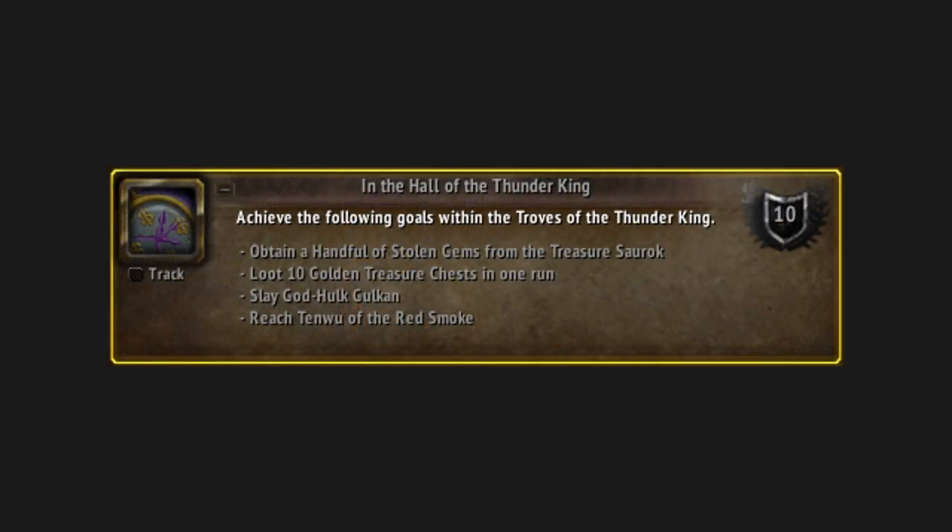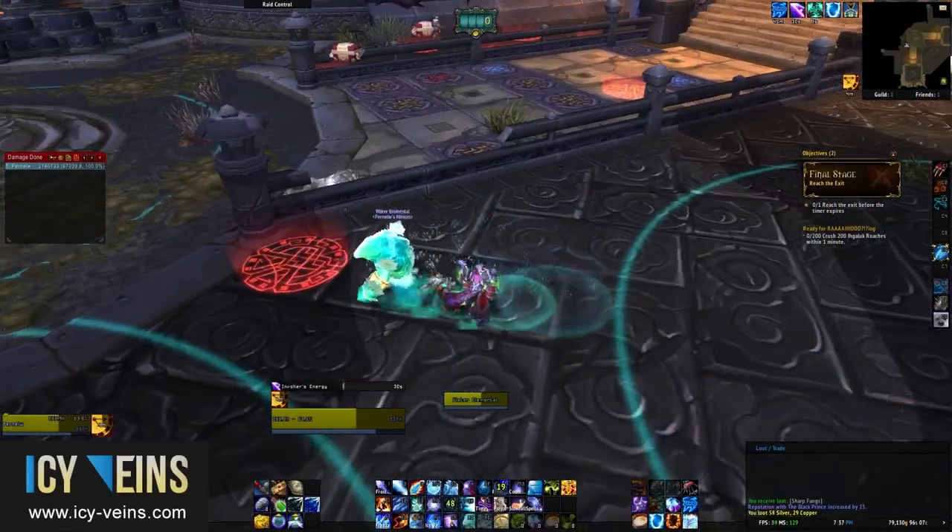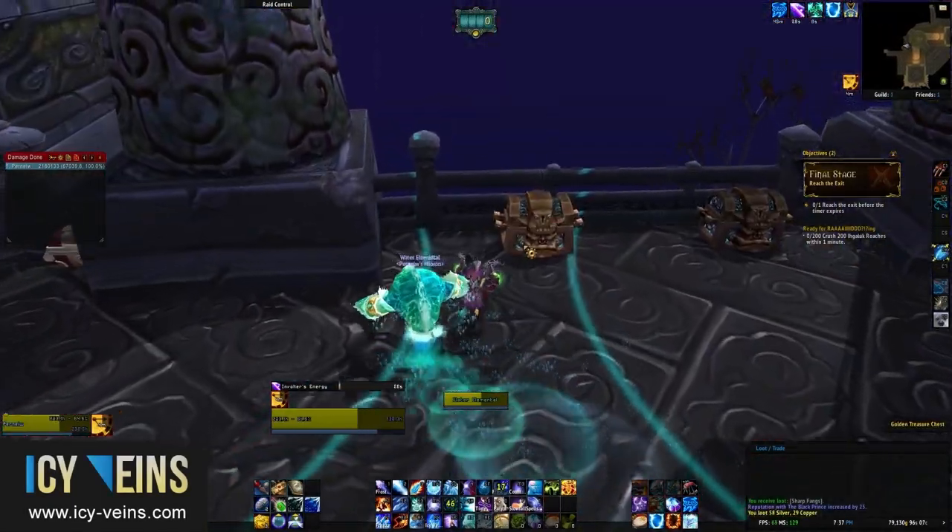In the Hall of the Thunder King is the achievement related to the instance. It requires you to complete four objectives. In this video, we have shown you two: killing God Hulk Gul-Khan and reaching Tenwu. Another one consists in opening ten golden treasure chests in a single run, regardless of whether or not you actually reach Tenwu. The last objective is a bit more complicated to figure out, so we will explain it in detail.